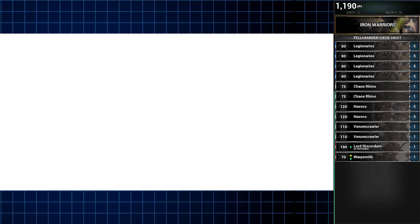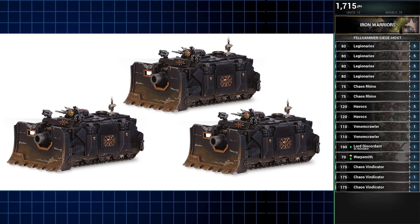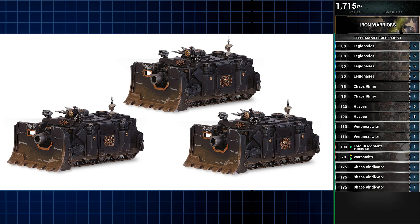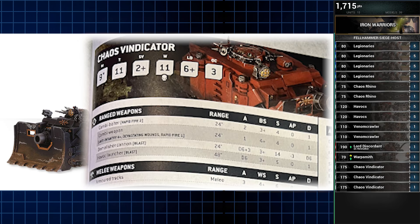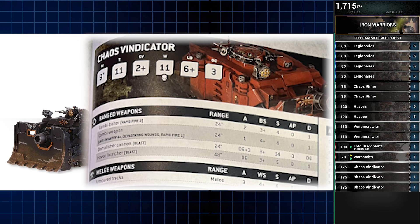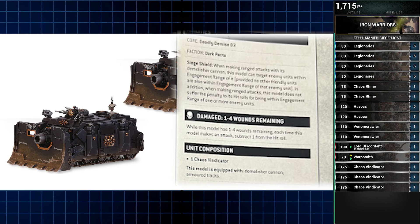Serving as our Siegebreaker Cohort are a squadron of three Chaos Vindicators. The Vindicator Siege Tank has a great aesthetic for the Iron Warriors, it's tougher than your average Rhino chassis vehicle, its Demolisher Cannon has a solid anti-armor profile, and its ability always allows it to shoot in combat.